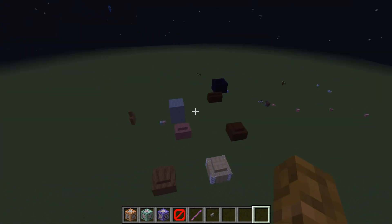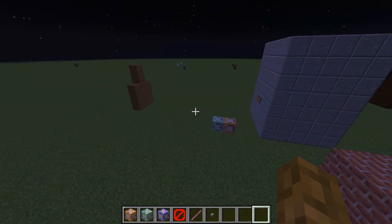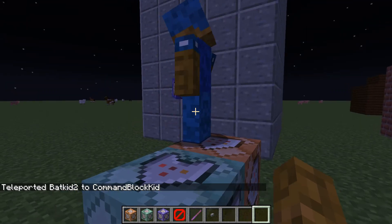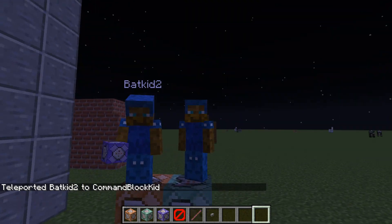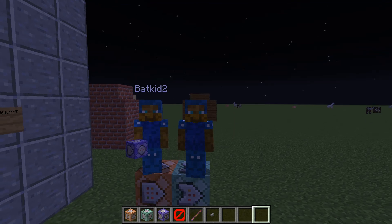I'm going to run it again just to show you that it still works. And where BackEd2 went — oh, there he is. I'm just going to teleport him like so. And that is the spread players command all wrapped up. Hope you all enjoyed it, and I will see you in the next video. Bye.